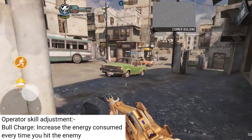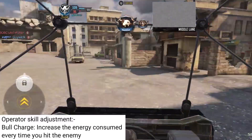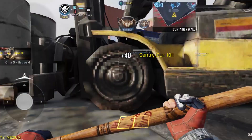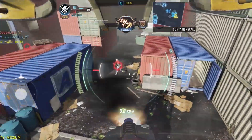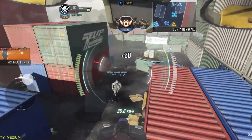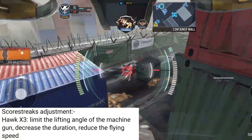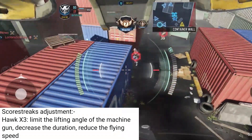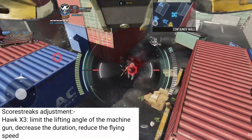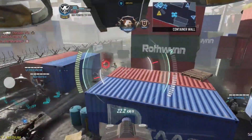The Bull Charge Operator Skill also got a buff — they have increased the energy consumed every time you hit an enemy. Now for the Hawk X3 scorestreak, it was already struggling but they have nerfed it again. They have limited the lifting angle of the machine gun on the Hawk X3, decreased the duration which was already super low, and also reduced the flying speed. The Hawk X3 is going to be the worst scorestreak.